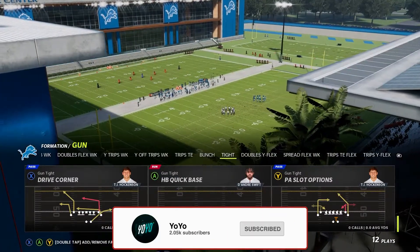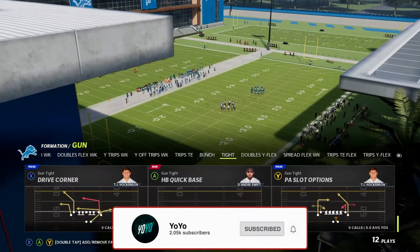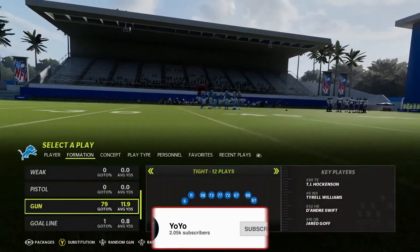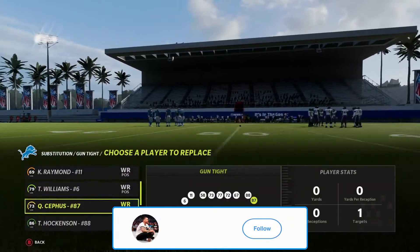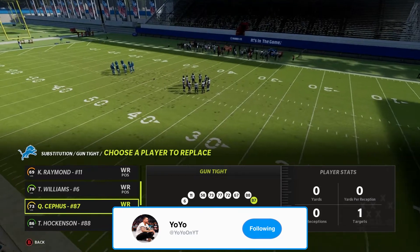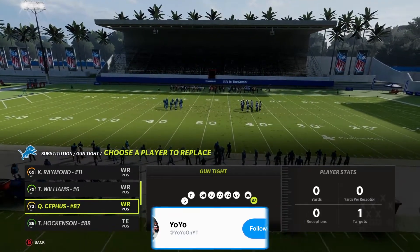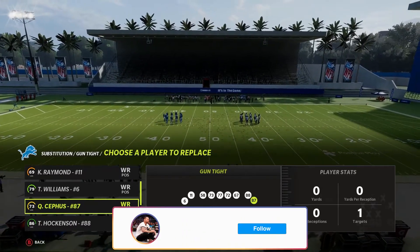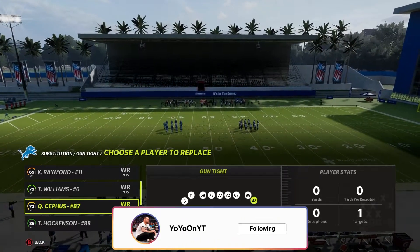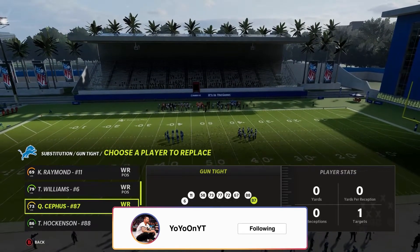In terms of coaching adjustments, there really isn't anything I can recommend as it's not relevant to this offense. In terms of personnel, we're going to be running out of the Gun Tight formation. I'm currently in the Detroit Lions offensive playbook, and in the description it's going to have all of the playbooks that this play is in.